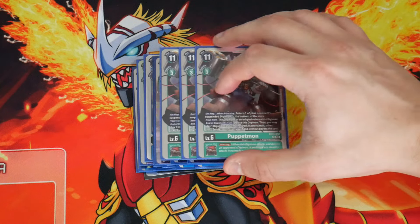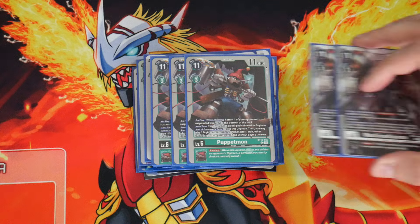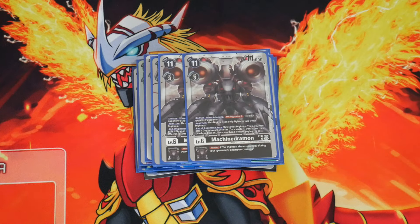We're doing 3 copies of Puppetmon. The Piercing inheritable will never come up, but its on-play returns a suspended Digimon to the bottom of the deck with no level restriction — it can bottom deck a level 7 — which is why I'm playing 3 copies of it. And finally, 2 copies of Machinedramon. Its on-play is Devolve 2, and the inheritable is Reboot. In my opinion, it's the worst one in the deck, which is why I'm only playing 2. Devolve 2 just isn't that good when you can blow up threats or bounce them, and Reboot is only good when attacking, which you're rarely doing.